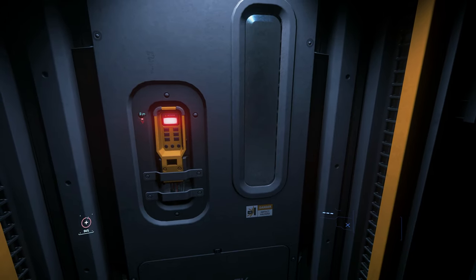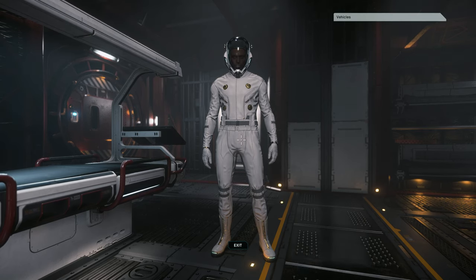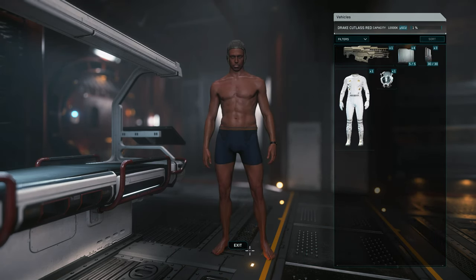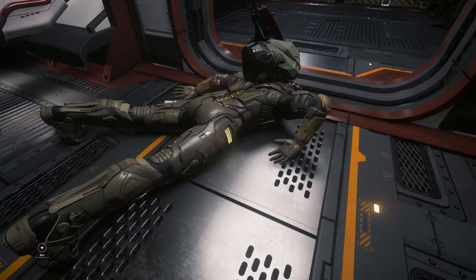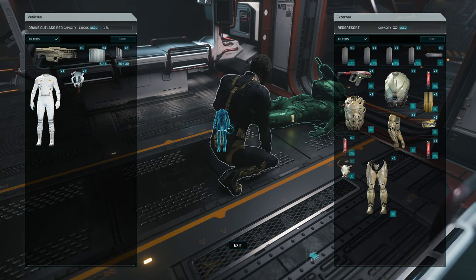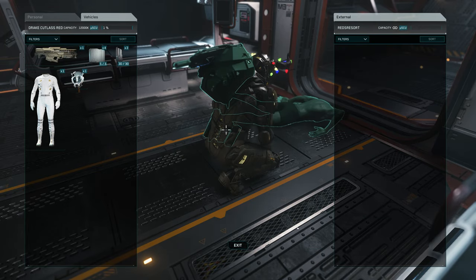Next up is stripping a body. The absolute fastest way to do this — maybe you're trying to recover your gear, for example — is just to get completely naked and move the undersuit from the body over to you. And everything else that's equipped will follow along, like so.